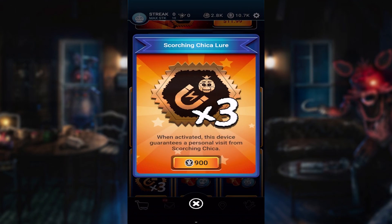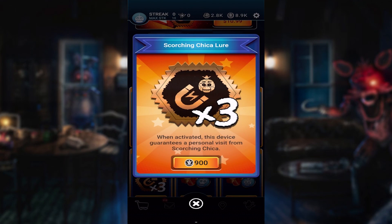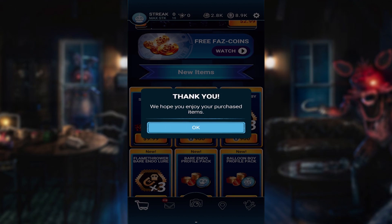Because you guys know I like to have a few. There's the flamethrower bear Edno. What's this one called? Scorching Chica! Okay, it's not Molten Chica, it's Scorching. Just in case you guys were wondering. Alright, so there we go, we purchased quite a few of them.